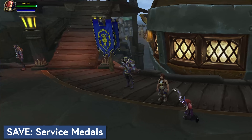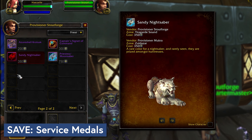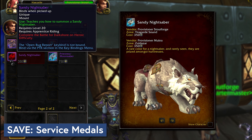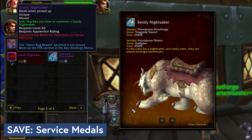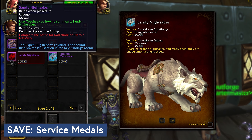The first thing to save up is Service Medals, because there's a new mount being added to the vendor. For 350 Seventh Legion or Honor Band Service Medals, you can buy yourself a Sandy Nightsaber. It looks like this. To unlock it on the vendor, you will first need to clear the new heroic version of Battle for Darkshore that's coming in 8.3.